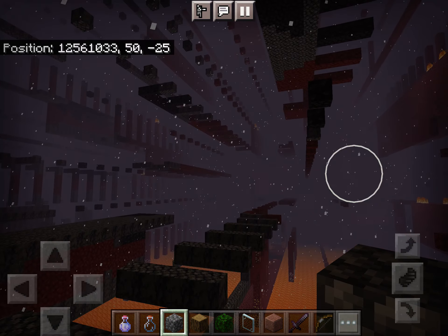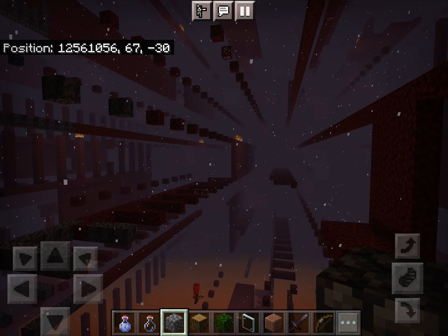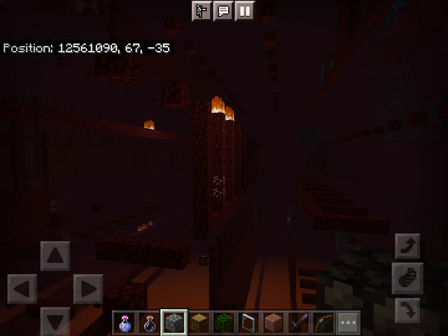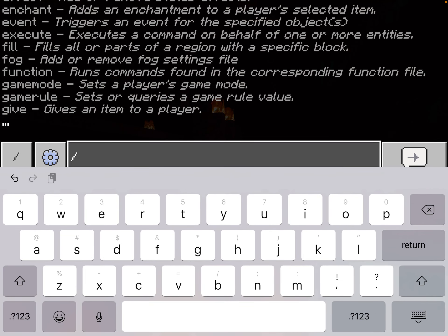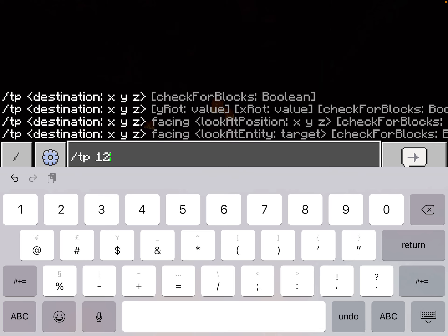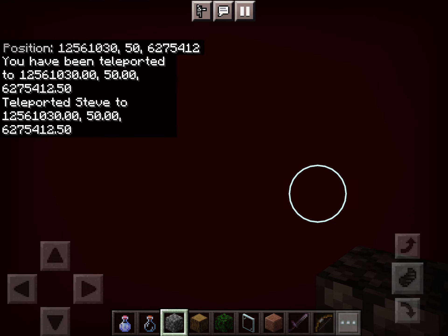Now we have finally reached 12,561,029. You can see that this is what the fringe lands actually used to look like in the overworld. Next, I'm going to see what this is going to look like if we bring the repetition phenomenon into it near the corner. So let's go to 12,561,029, 50, 6,275,412.